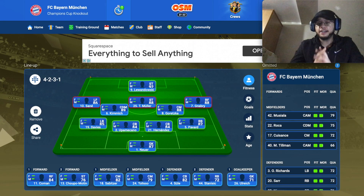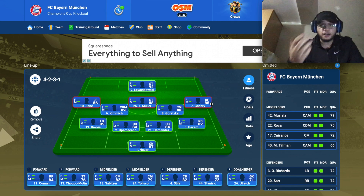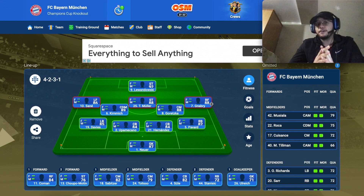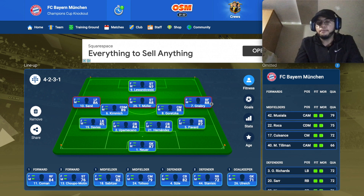Let's start with the lineup. An important thing you should know: the lineup Julian Nagelsmann uses at Bayern Munich is a 4-2-3-1. But in Online Soccer Manager we have a big problem — we don't have enough players for the right midfield and left midfield positions. You can see the Bayern Munich starting 11, but Sané, Thomas Müller, and Gnabry are all showing in red, which is not good for us.